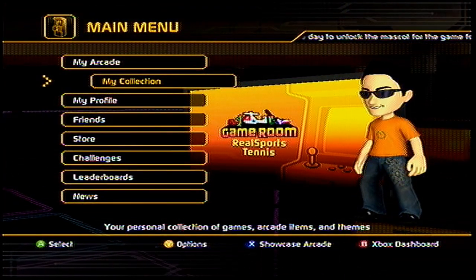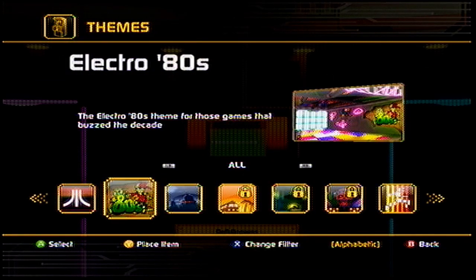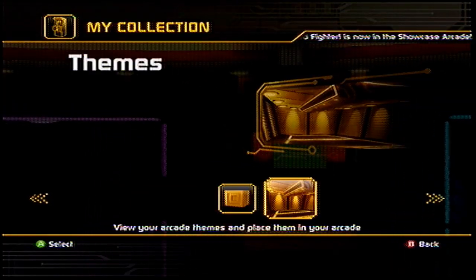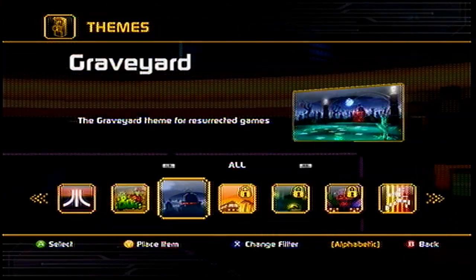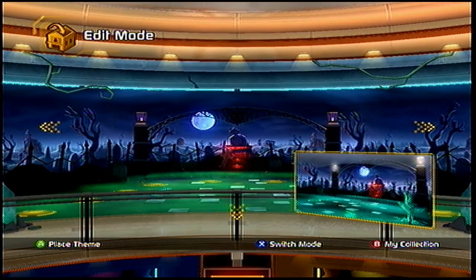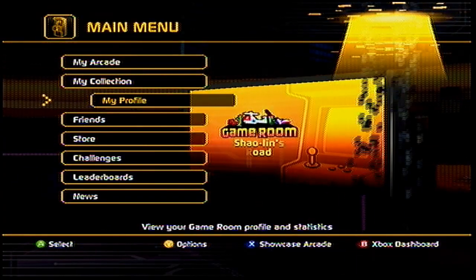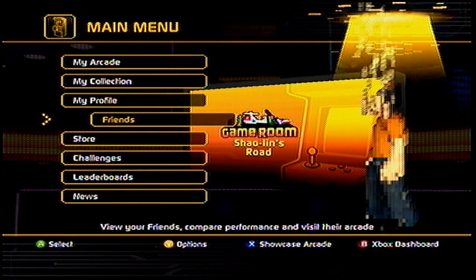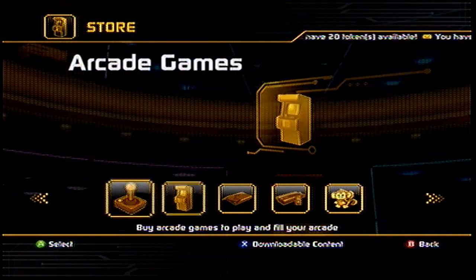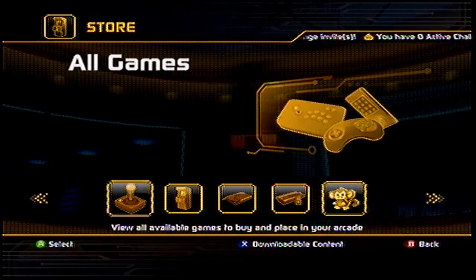Then we get into some customization things. If you go into My Collection, it shows you the different themes and stuff. Once you apply a theme, you select one, hit A — and if it's your first time doing that, achievement unlocked. You actually get an achievement just for placing that. You also get achievements just for placing random objects in one of the rooms — for placing your first cabinet, your first mascot. If you fill a room with different objects, you get an achievement for that.